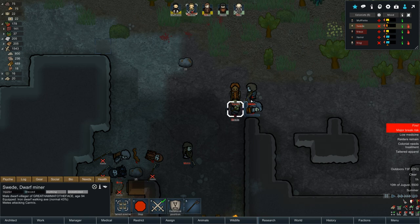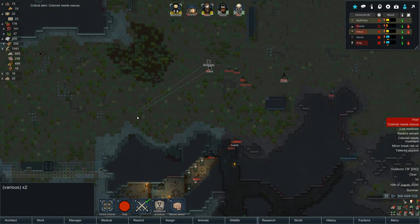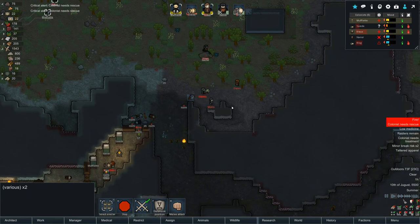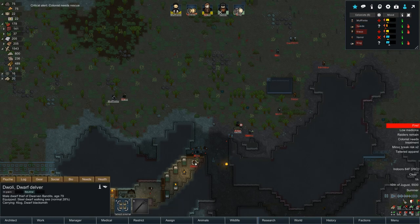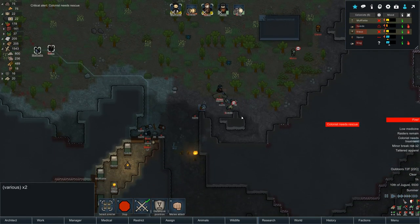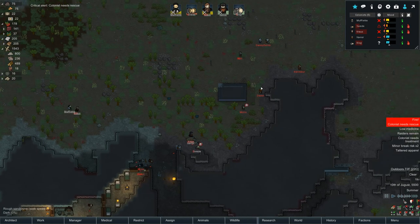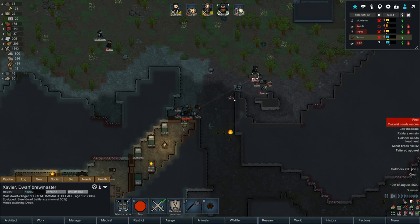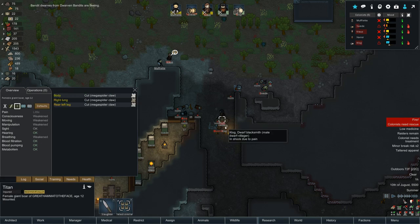Swede, you got this buddy — slice Carmus! I'm coming in to help. Clog, take down Dwoli. Swede's back on the ground and about to die — most likely. They're trying to kidnap Clog! You're not getting out of here Dwoli. They're trying to kidnap Clog — guys, take Clog down! I knocked down whoever that was. Four down! Run you stupid dwarves, get out of my map! Let's take down Dwoli — you ain't getting out of here friend!